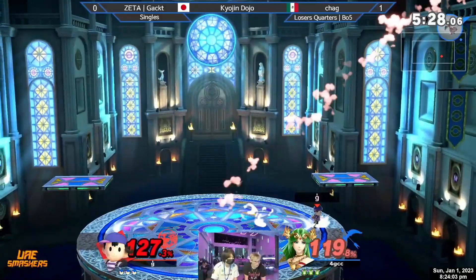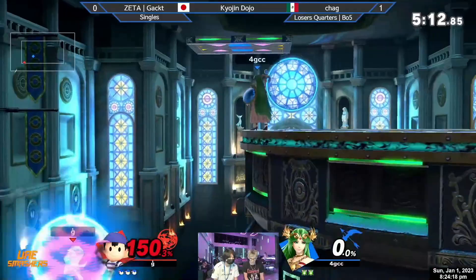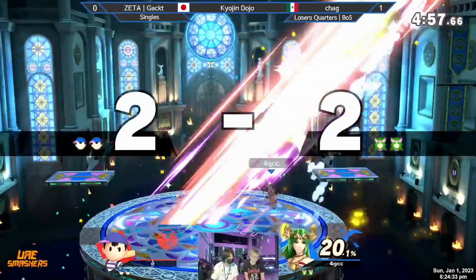Ness's back throw — I believe it's either knockback growth or base knockback — he shares that stat with Incineroar. The up smash from ledge: bread-and-butter Ness is gonna do it. Really good chase there. About the Kalos counterpick — it's typically a Chag counterpick a lot of the time, so maybe if Chag loses they'll run it back or try something different. But so far Gacked is doing a lot better here, so really good stuff.